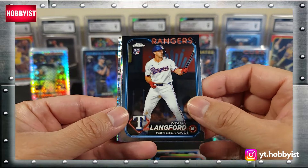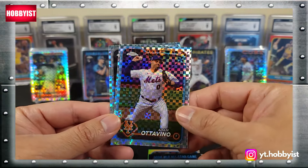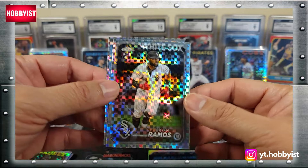Wyatt Langford on the debut, Salvador Perez all-star game insert, Adam Duvall on the x-fractor, followed by a Brian Ramos White Sox rookie.